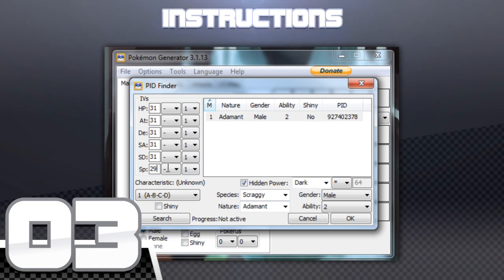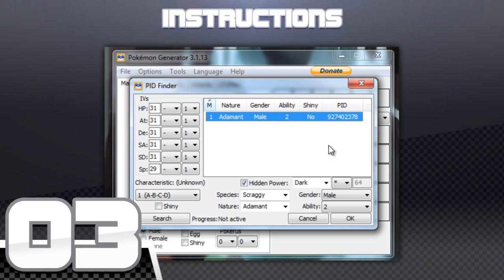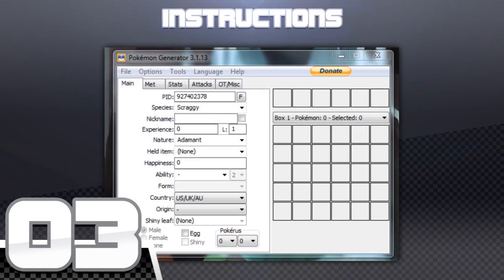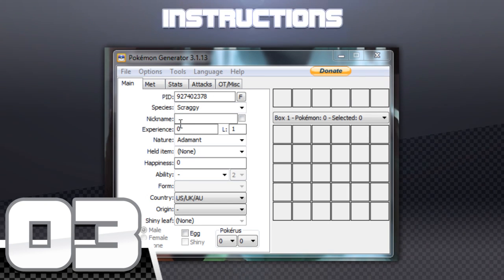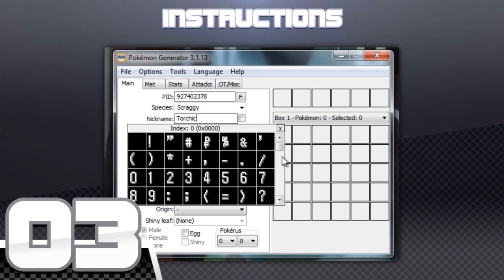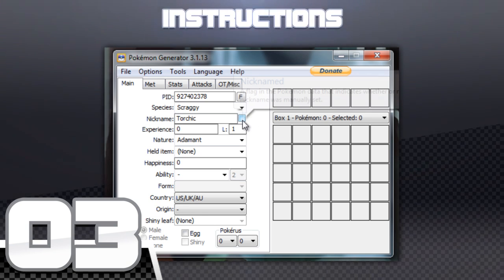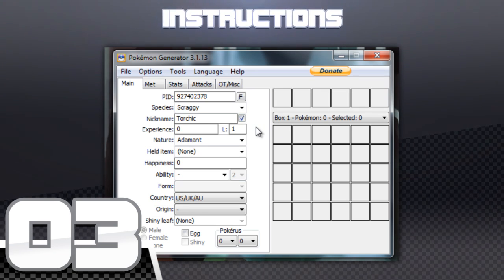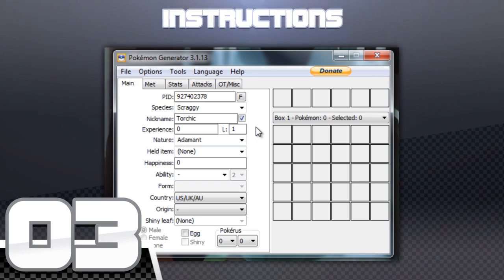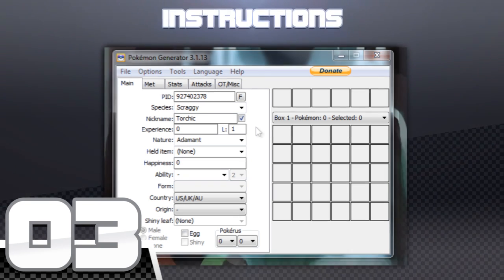A little warning though: if you click Search and the IVs are changed or nothing pops up, you may need to change around some settings to be successful in creating your Pokemon. You can also set nicknames on the egg, so that once the egg is hatched, we will use the nickname you gave the egg. Just be sure, when nicknaming your Pokemon, to click the checkbox after nicknaming it. And only enter nicknames up to 10 characters long, as any more will result in the Pokemon having to be re-nicknamed.